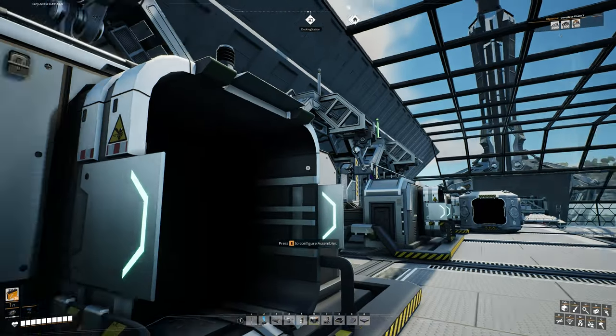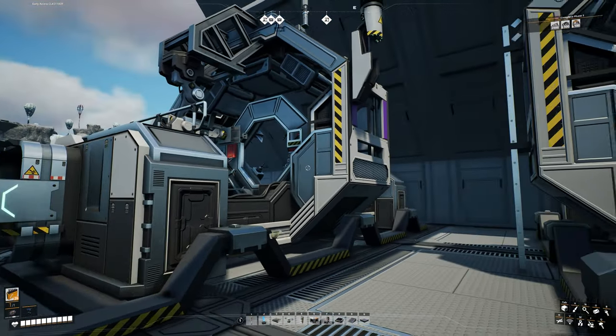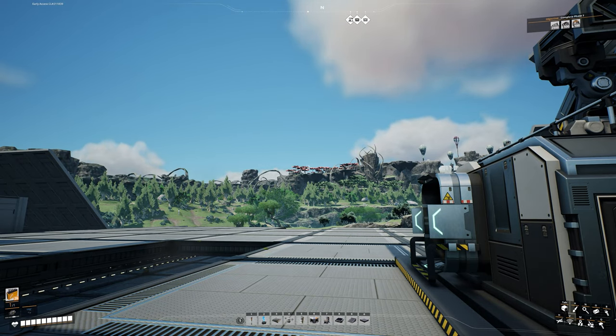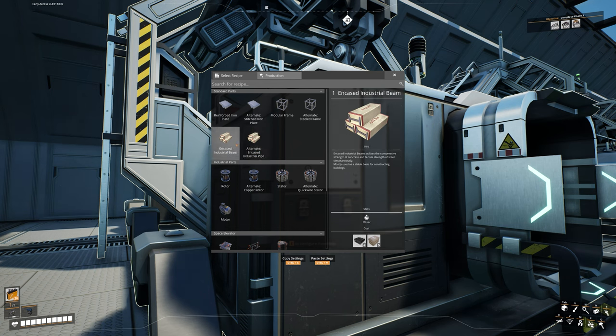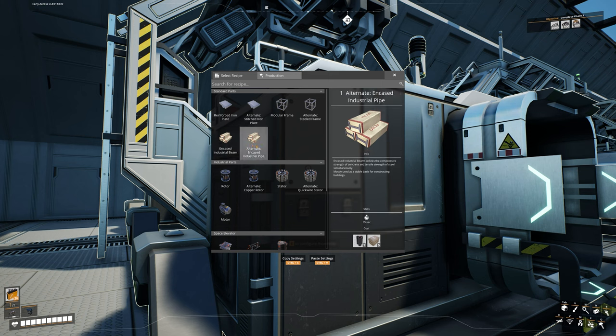Our second machine is going to make our encased industrial beams, but there's something I want to show you. One of the reasons I went out exploring for alternate recipes is to find this one right here — encased industrial pipes. The regular industrial beams use steel beams and concrete, and encased industrial pipes are the exact same thing; however, they use steel pipes and concrete. I would prefer to use this one because it takes pipes instead of beams. We're already having to produce a lot of beams to keep up, and we don't need as many steel pipes, so we have some extras we can use.